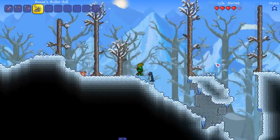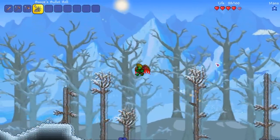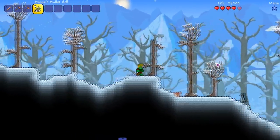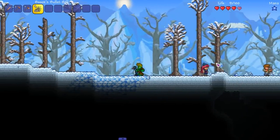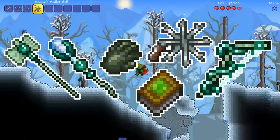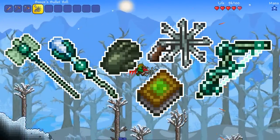Welcome to a new series where I go over legendary weapons, items, and accessories from Terraria mods. The first mod we're going over is the Juice Mod, which adds a bunch of legendary weapons — all based off characters from the creator's Terraria playthroughs.